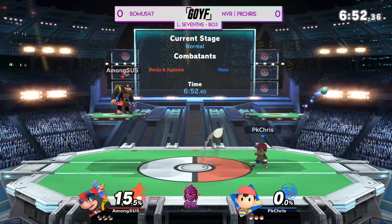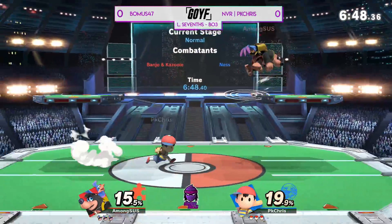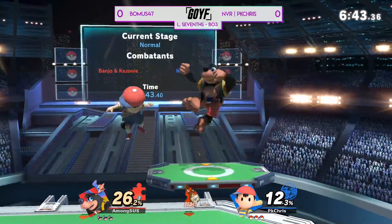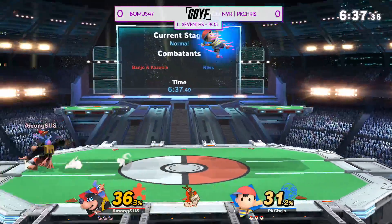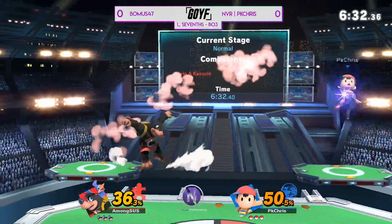It plays into exactly what we were talking about before — plenty of room to stay back. And you already see Bonus doing it, because if you stay in Ness's face too much as a character like this who doesn't have the best air-to-air options to beat out Ness on short hop, you want that room. You want to annoy PK Chris into getting in on you so you can get bigger damage and play like Snake almost in the matchup.